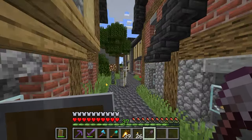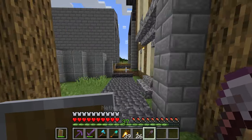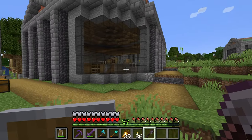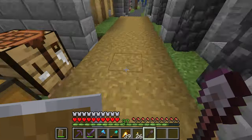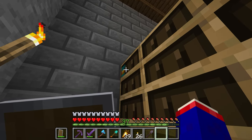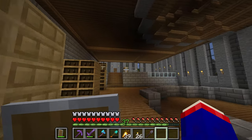I also realized I'm gonna want to stop by the library. Oh good — baby villager! They're finally breeding. I added another bell over here and hopefully they start hanging out here too. Still no librarian though. What's this enchanted book? Okay, I'm breaking one.